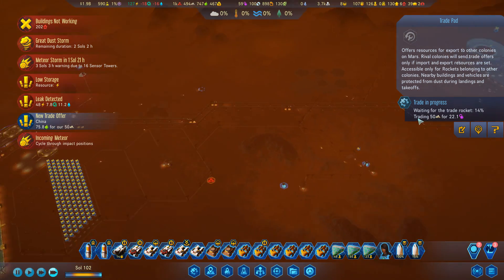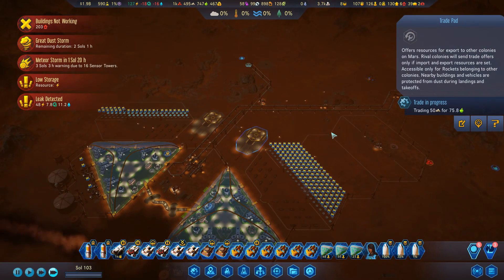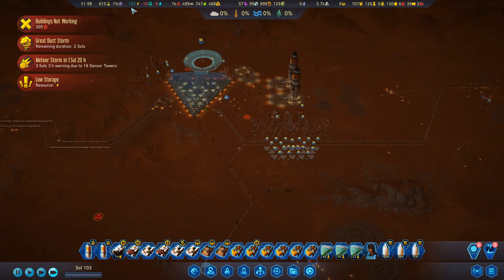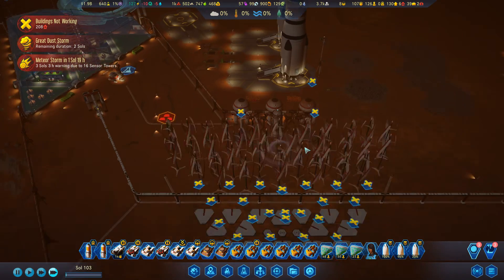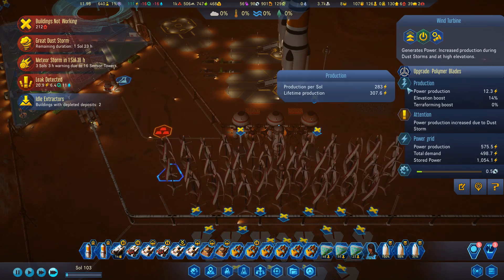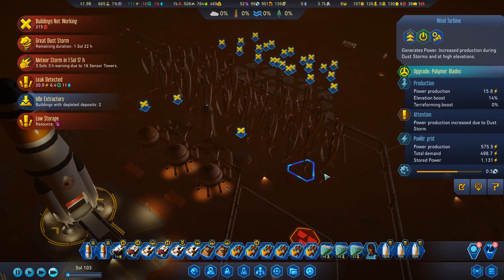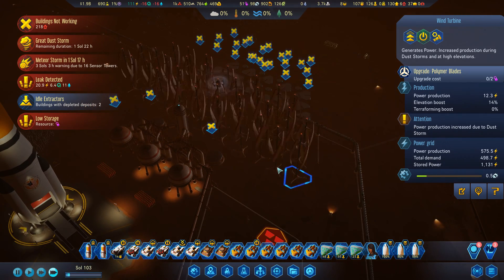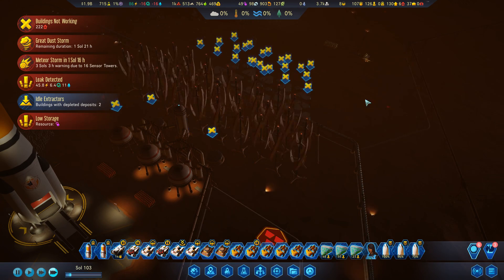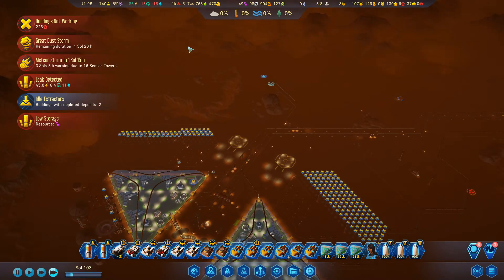Good news — 22 polymers accepted. Safe transport has been done, so it's now easier to repair the tracks and safer for the colonists. 75 food accepted as well. We've got 127 power. The reason power jumped up was this top row of wind turbines — I upgraded them to polymer blades which is bringing in a bit more power, which is nice.